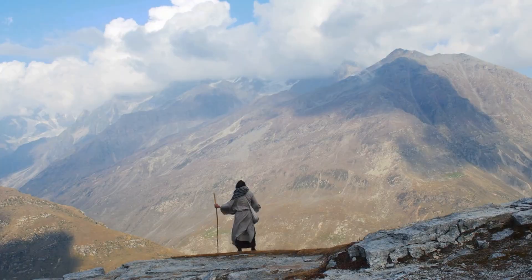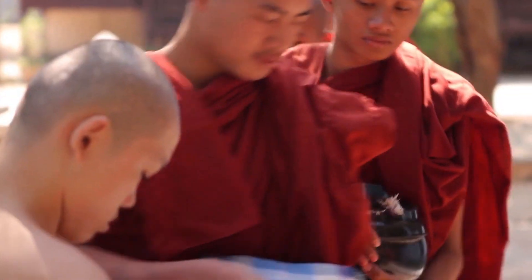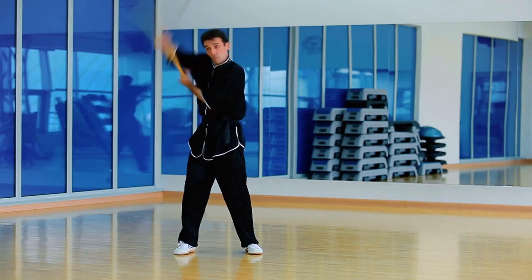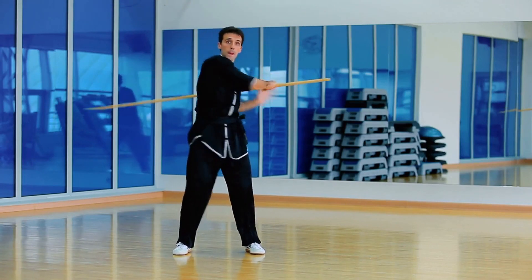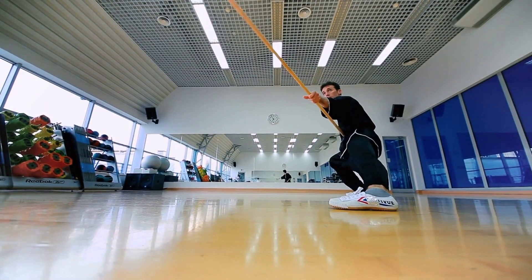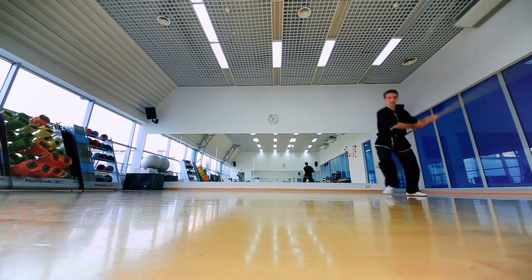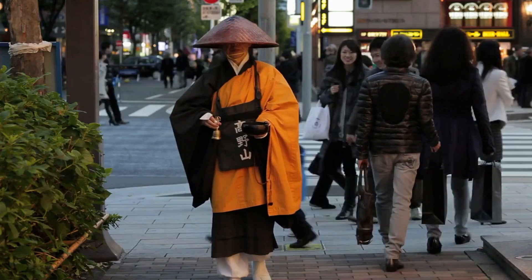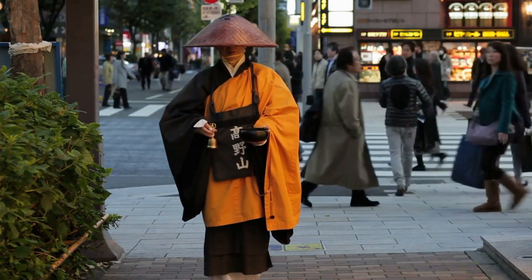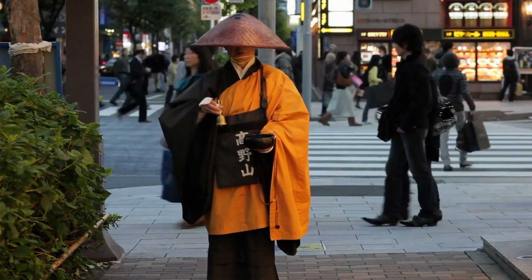Way of the Drunken Master. At number 4, we have the Way of the Drunken Master subclass. This subclass allows the monk to fight like a master even when they're under the influence. With their Drunken Technique ability, they can disengage from combat and move away from enemies without provoking attacks of opportunity. They can also make a bonus attack after they use Flurry of Blows, making them a great choice for players who like to mix it up in close combat.